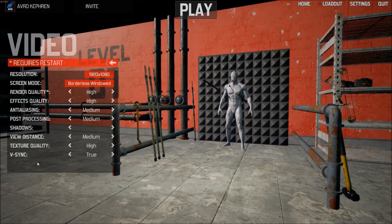Finally, V-Sync. Depending on whether you have a 144Hz screen, you can unlock this to have more than 60 FPS — but to have more than 60 FPS you really need a good computer.